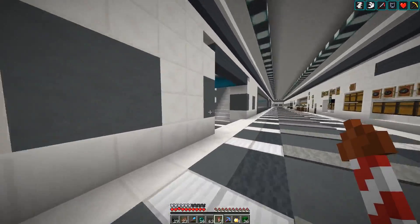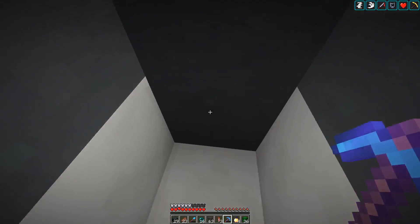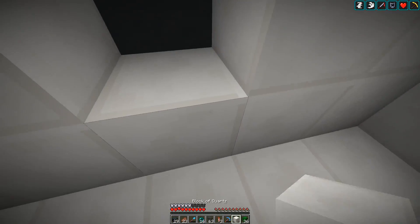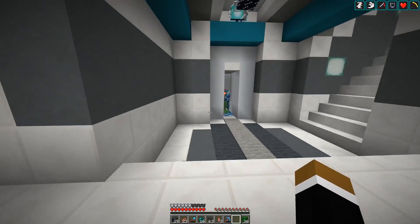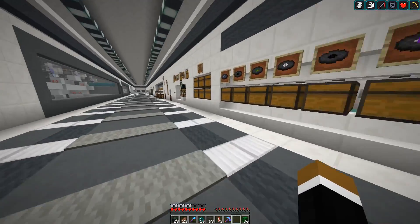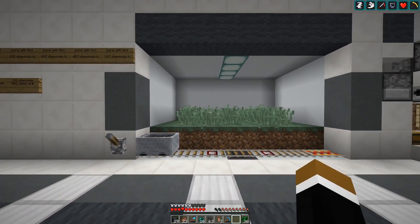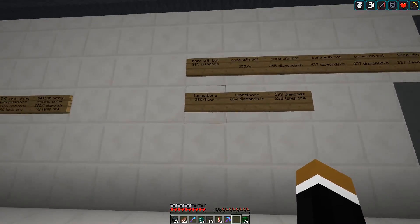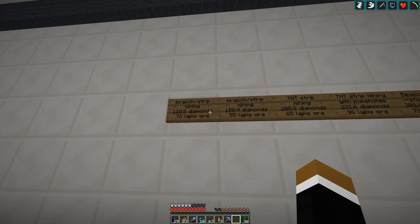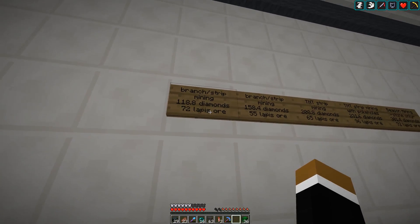I was thinking maybe next to this elevator here, if there is some space behind the wall. Of course there isn't — there's our bedroom. I don't know then, but we'll find something. I think I found a nice spot in this wing here, next to our grass farm. Here we got a lot of testing results from when I tried to find out the best or fastest way to get diamonds. I guess we can remove that again — it's documented in the video now.